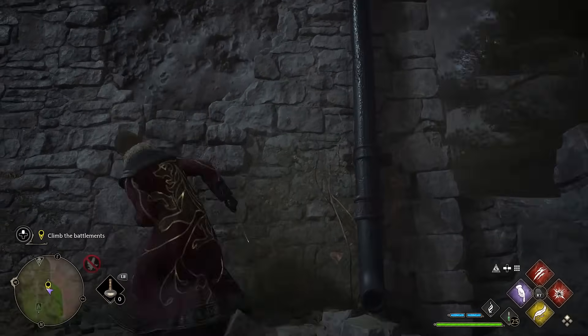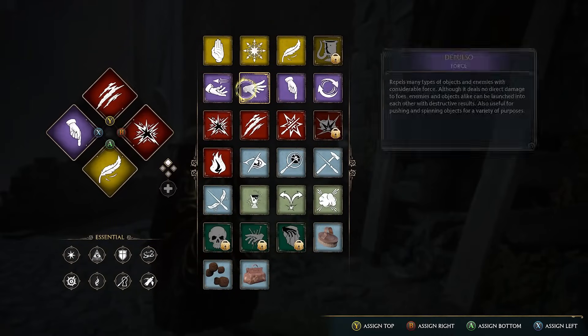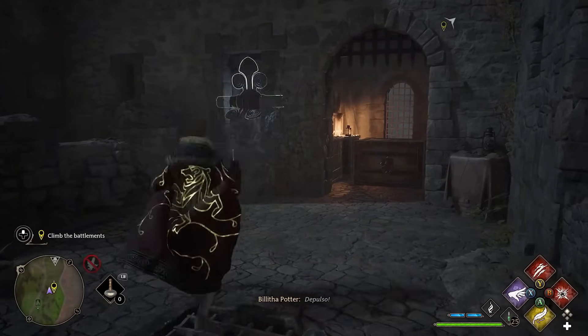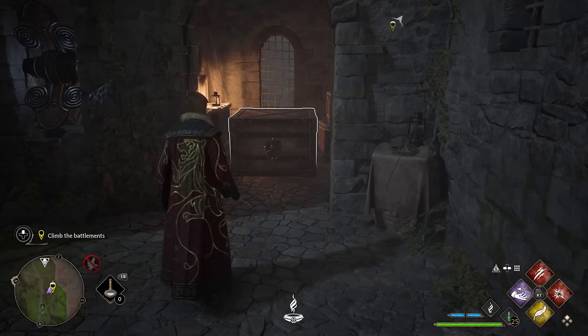Then you are going to see a wall and you can't just jump up there. What you need to do is use Depulso — there's going to be a little lever on the wall. Use Depulso against that and it opens up the gate, then it's about getting that box out of the room.